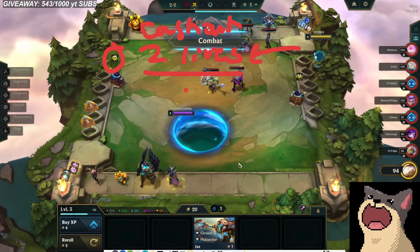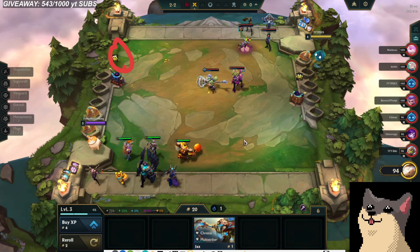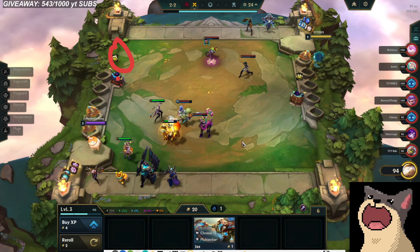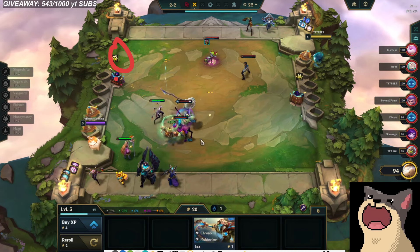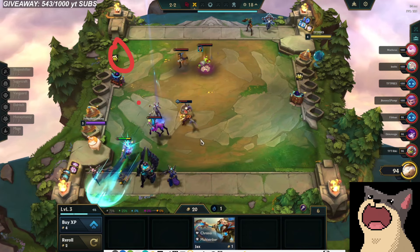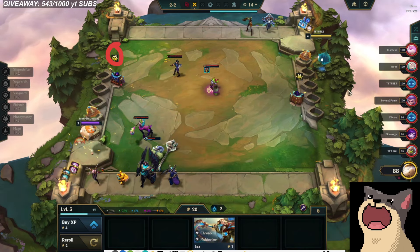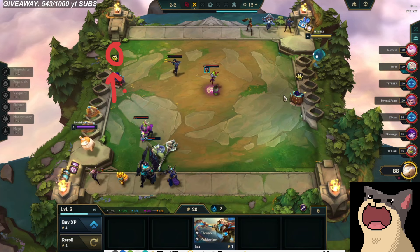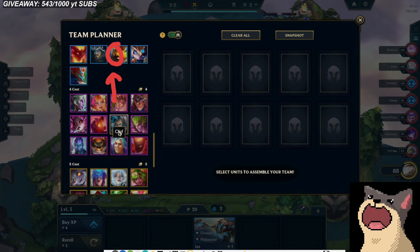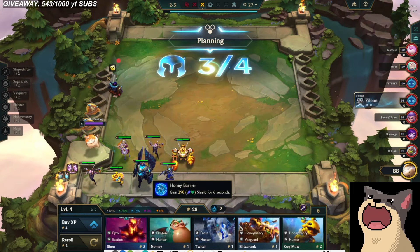The thing with this augment that's really cool — and will probably make it very strong — is that you can pick when you get a cashout. It's the same as Heartsteal and Piltover. Fortune wasn't like that; Fortune would give you a cashout in X amount of turns by die roll, which made it a lot more difficult to play around. It's a lot easier to play around this because when you win a round, you get your cashout. So you can decide: okay, I'm going to all-in this round to win the next round and win the game.